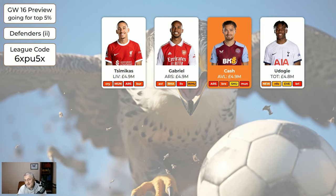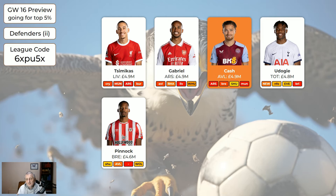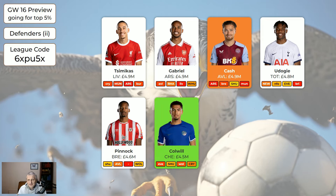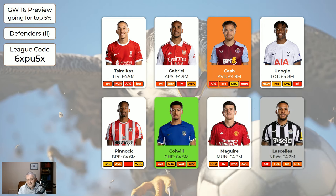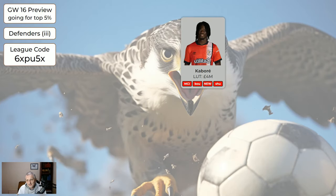Udoggi is all right for 4.8 but not as attacking as Porro. Pinnock's all right but Brentford and Man City aren't playing in game week 18, so he's got a little red dash for that. Colwell is nice and cheap, fit, tends to play 90 minutes, and I think he scored last game. Maguire is only 4.3, LaSalle is cheap at 4.2, and Kabore we've still got in the system at 4 — just so you've got money to spend elsewhere.